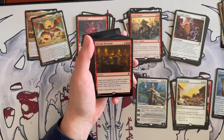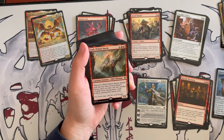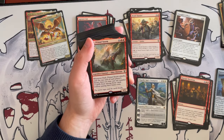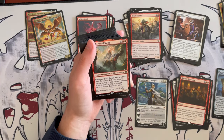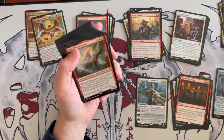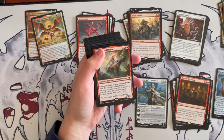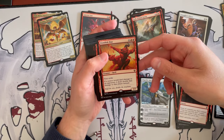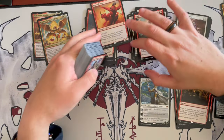Disrupt the Quorum costs 4 and goads all creatures you don't control. Very, very nice — I like that. Then we have Etali, Primal Storm — a far left-field play. It's a 6/6 elder dinosaur costing 6. When it attacks, exile the top card of each player's library, then you may cast any number of spells from among those cards without paying their mana cost. Maybe the one-off hit would be nasty, but I don't see the synergy here, so that's a no. Fiendish Duo has first strike: if a source would deal damage to an opponent, it deals double that much damage instead. In this deck, yes it's worth it — absolutely synergistic, I'll keep it.